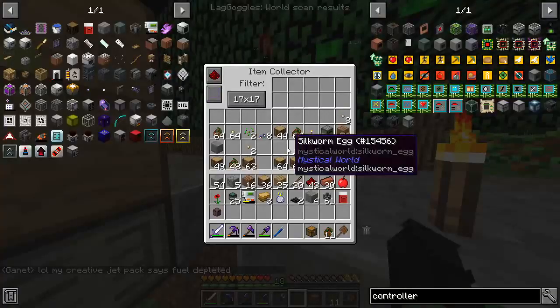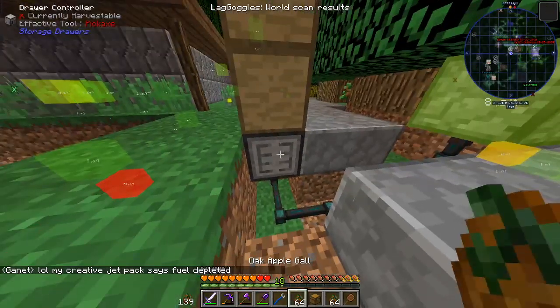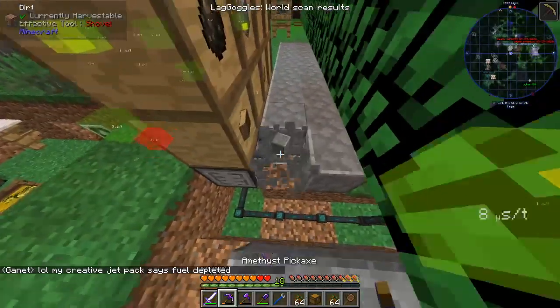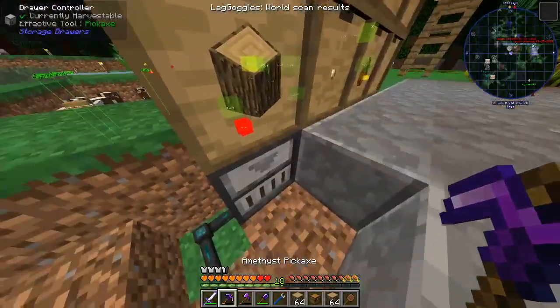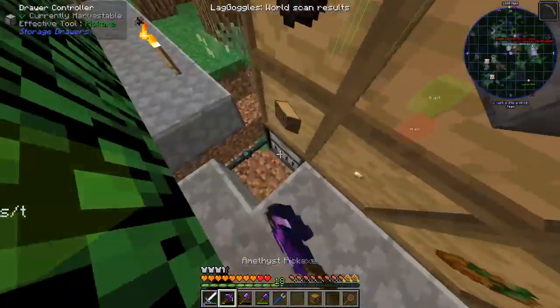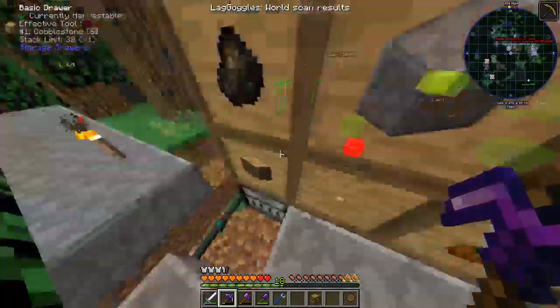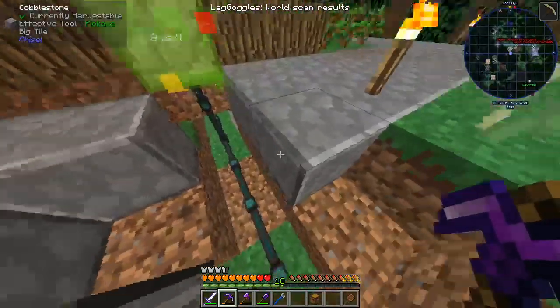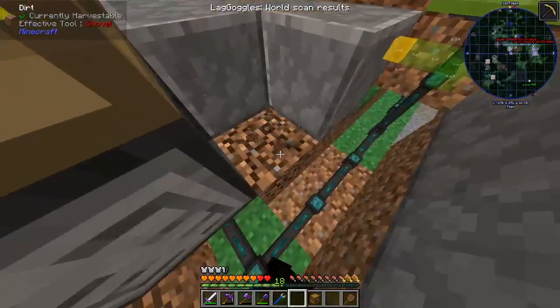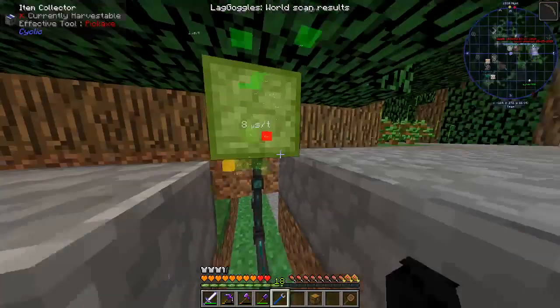By just bringing all this stuff out and right clicking. The problem with being underground is I can't manually do it. All of the stuff that goes in the drawers is down there. The item collector is empty. What do I have the item collector on? The item collector is on extract brown.